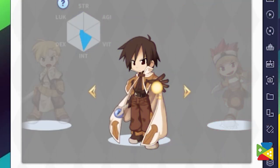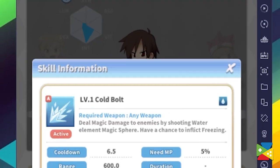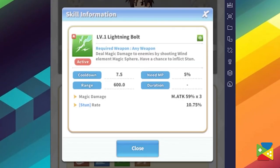The Magician is an intelligence-based job that wields the powers of the elements to rain destruction upon their foes. They are arguably one of the strongest classes in raw DPS, though they are quite squishy and therefore require a cautious playstyle to avoid getting overwhelmed by the enemy. And aside from destroying the enemy outright, they can also inflict effects such as freeze, stun, or burning with their spells.